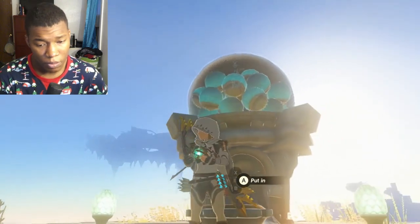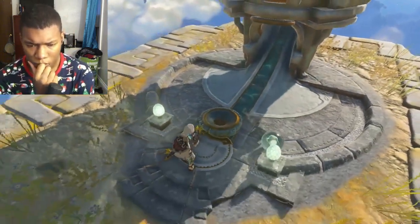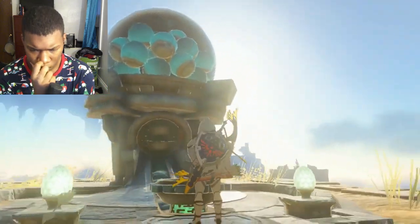Not only do Zonite charges drop loot out of device dispensers, but any construct horns can be used as well to get loot from them.